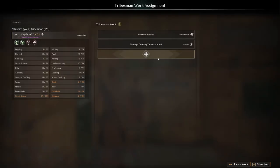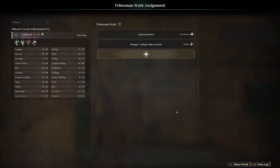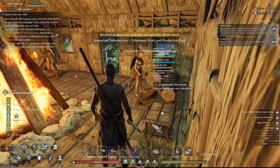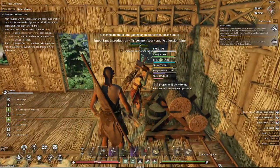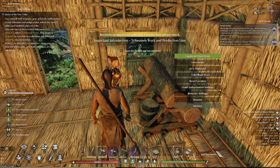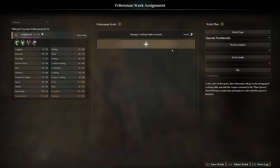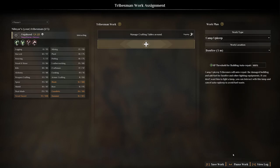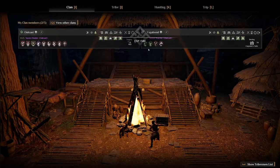Go there, tribesman work — non-fire upkeep, pause work, start work. I need to redo this again — tribesman work. Let's delete this, then update — amp upkeep, bonfire, save work. And I review the status of everything — perfect.